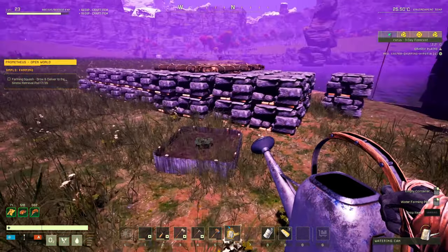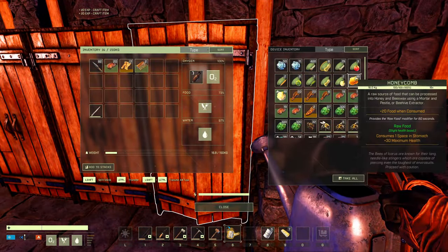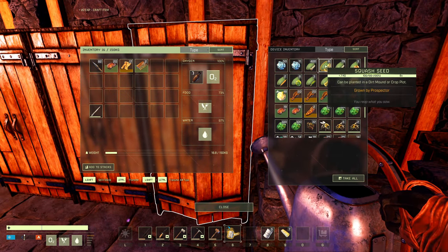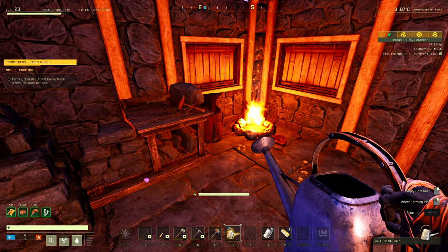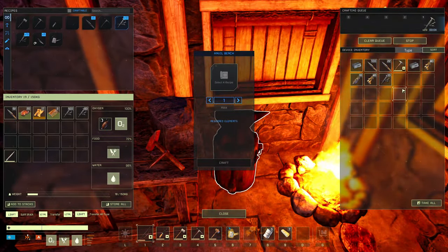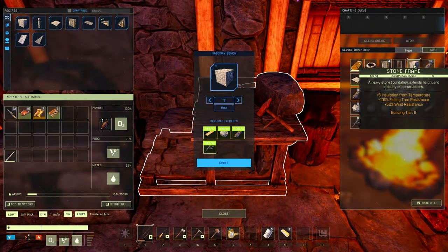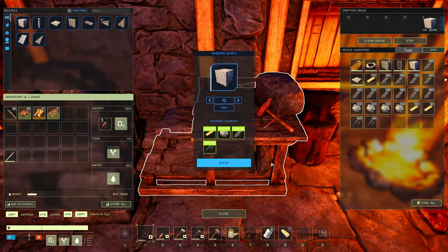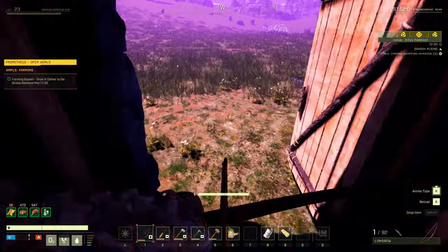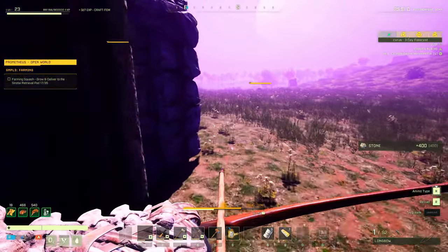We're going to swap the seed out because it's getting a little bad. We do have six squash seeds that we've grown ourselves, which is looking pretty sweet. Let's take materials into hand and put them in. I want 25 foundations - I've already got one but I'll hold that aside for when we go exploring. Looks like I'm going to need more stones.